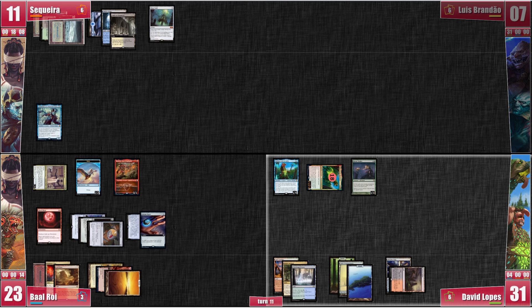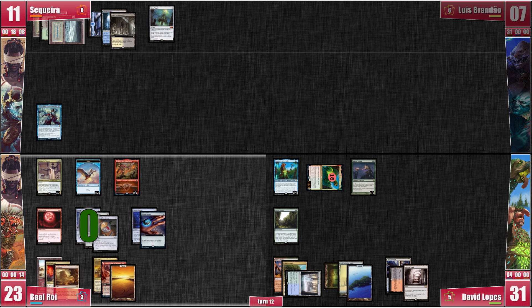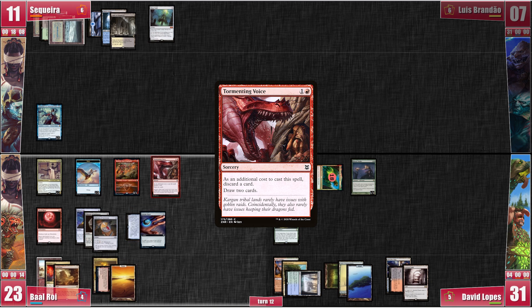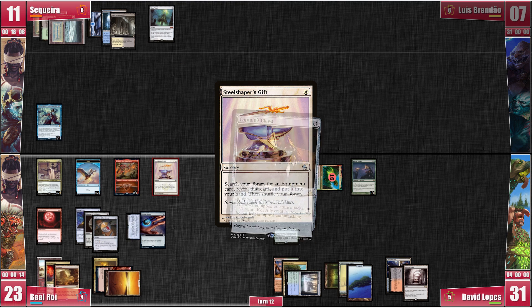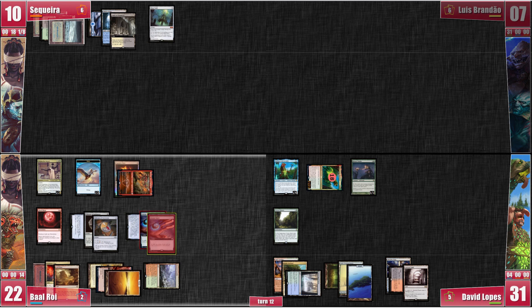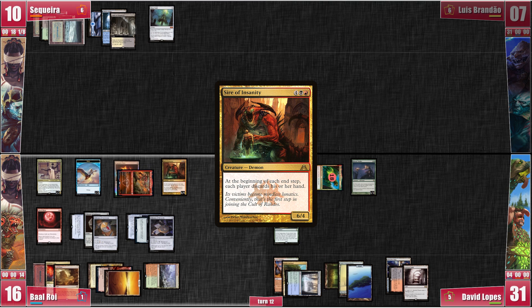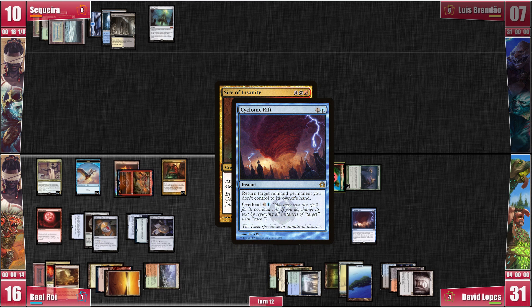On his second main, David plays an Ancient Tomb into a Sylvan Library. He passes. Baal wins the Crypt roll, sparing his life from unnecessary pain. He casts Tormenting Voice and then Steelshaper's Gift, getting a Captain's Claws which gets equipped onto Rograkh. Baal moves to combat and attacks me with Rograkh, creating a Kor token. Since I am unable to cast anything, I block the token with Sakashima and take the other damage. Baal draws from Tymna before playing a Wooded Foothills. Baal then casts Talisman of Hierarchy and goes back into his disruption plan as he reanimates the Sire of Insanity, losing 6. Baal moves to end step and I'm all but ready to discard. David, however, has a larger plan in mind — as the trigger is on the stack, he casts an Overloaded Cyclonic Rift. It resolves and our fate is pretty much sealed as we return our nonland permanents to our hands and discard them.